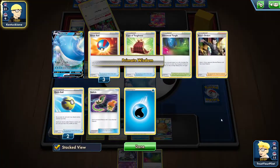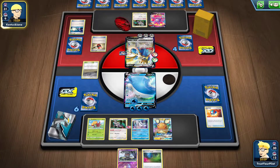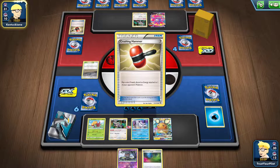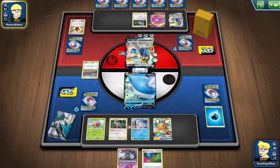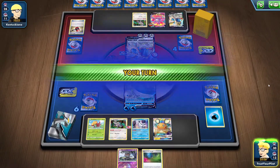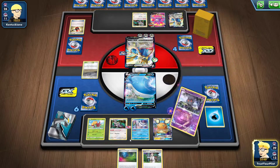But I have not seen a Draw supporter this entire game. They've got lots of supporters in the discard. And they play Crushing Hammer, because of course they do. And this is going to be the Dragapult game all over again — yep, Dragapult all over again. Oh dear. And that's why people hate Crushing Hammer. Do you see how good this could have been? This could have been an amazing turn, instead that happens. And finally — finally something happens for me.